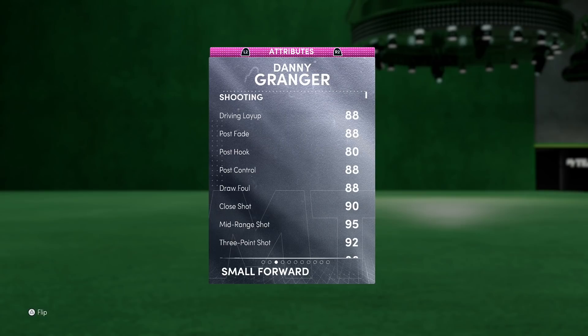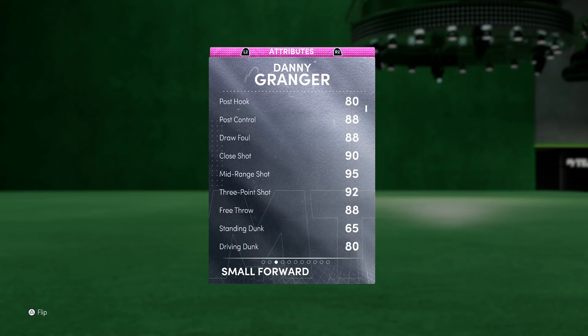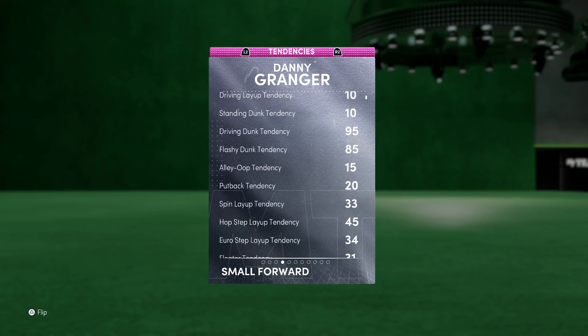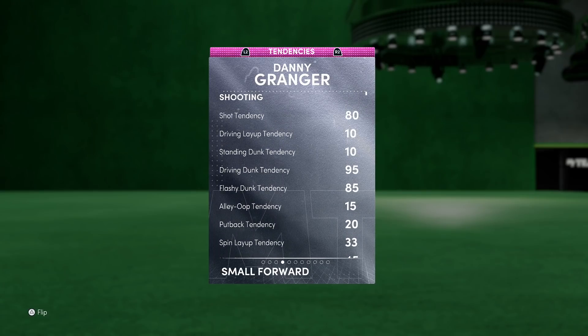Diving into the stats: 88 driving layup, which isn't the craziest but I have no problem with that. 88 post fade, 88 draw foul, 95 mid-range, and a 92 three-pointer — so you definitely don't have to worry about a three-point shoe on this card. He already looks insane. 88 free throw is nice, 80 driving dunk is a bit on the lower end, but early Danny Granger cards were never dunking like crazy.